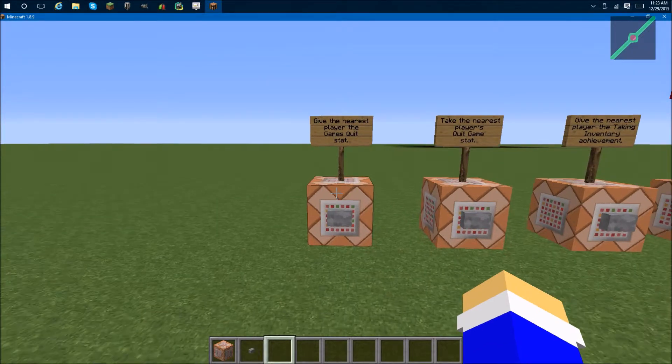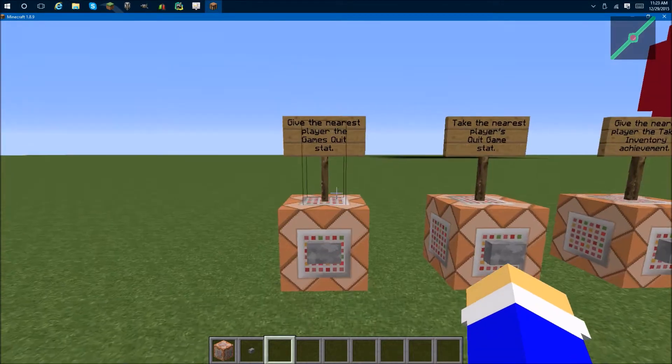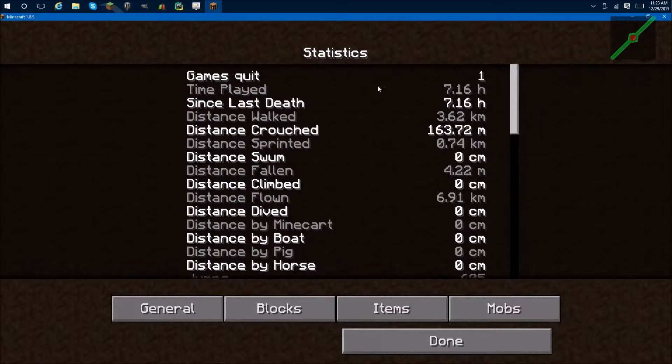Here is the command for giving someone a stat. It starts out with give. You give the player this stat — so this stat is when you quit the game, it'll increase the stat leave game by one. Here is the player that I've selected, which is the nearest player. So when I click this button, it'll increase my stat games quit by one.